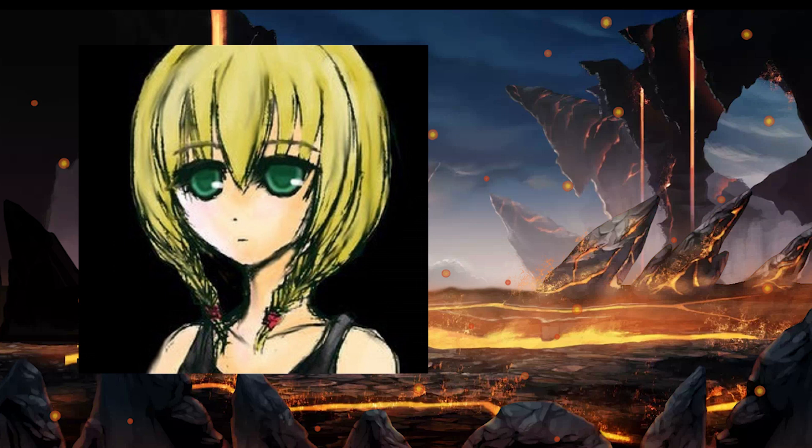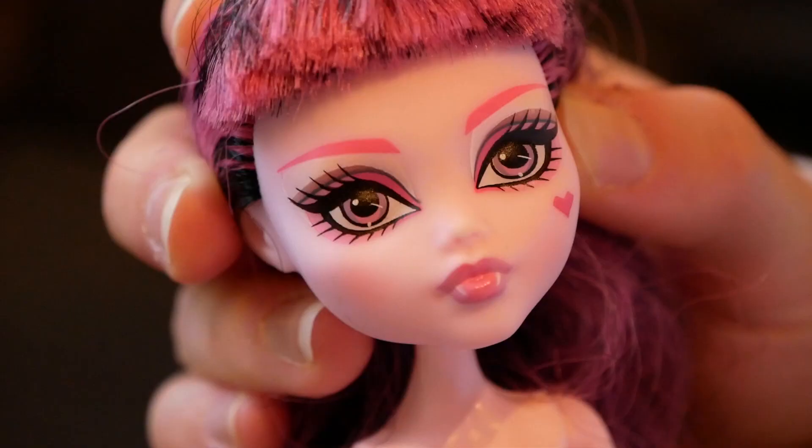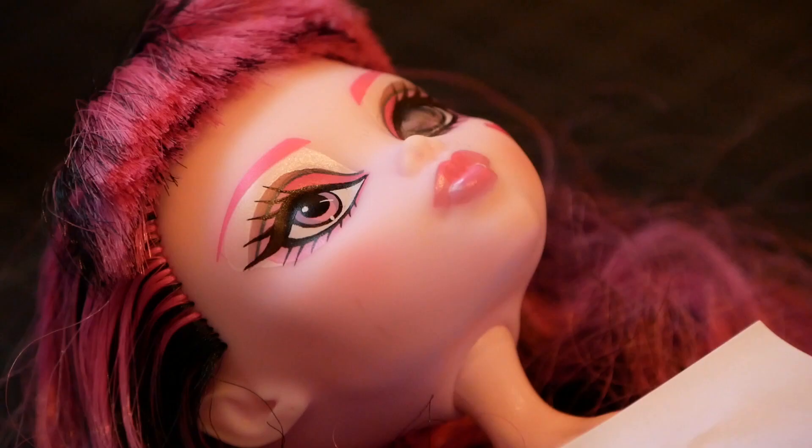I'm going to make the game's main character Viola, a 13-year-old girl with fair skin and slender frame. Draculaura seemed to be the perfect match for this description.